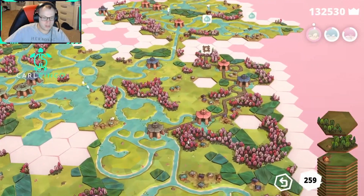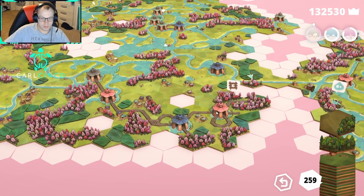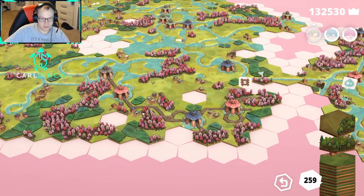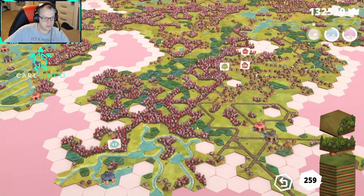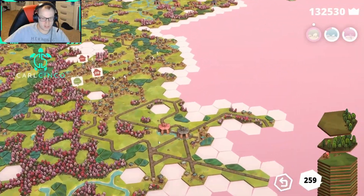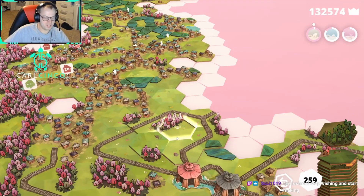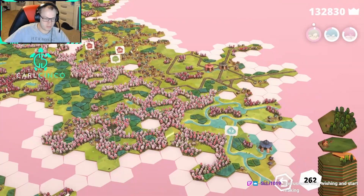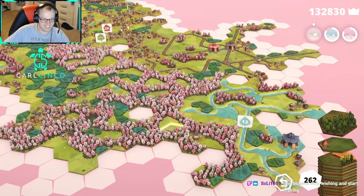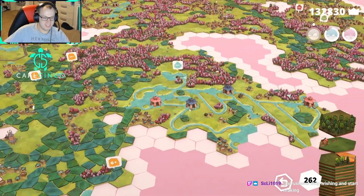We got two edges of trees. We could just end this, honestly — that's been kind of a pain to deal with. I don't want to give up on it though, I want to see if I can make it work. Stop wishing and start making — Sclee is aggressively trying to help out here. I love it.